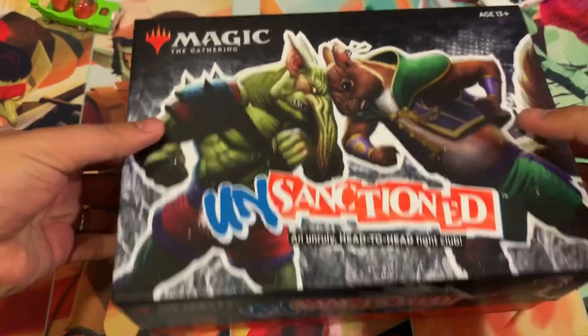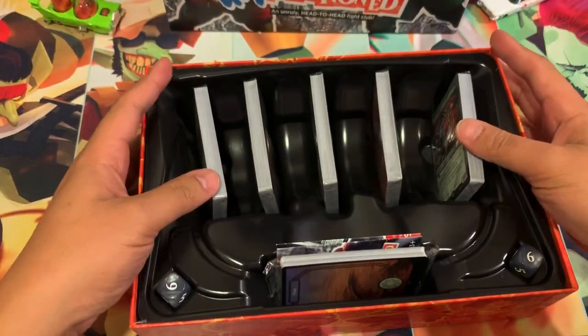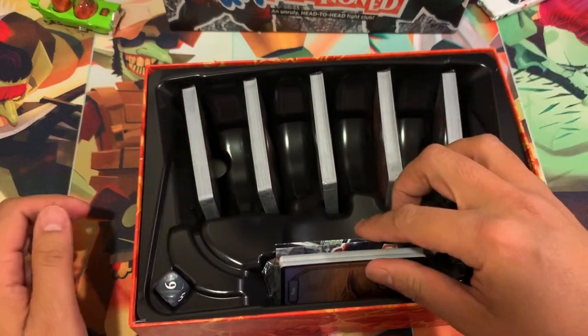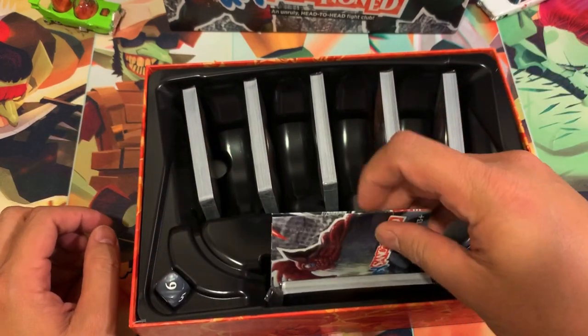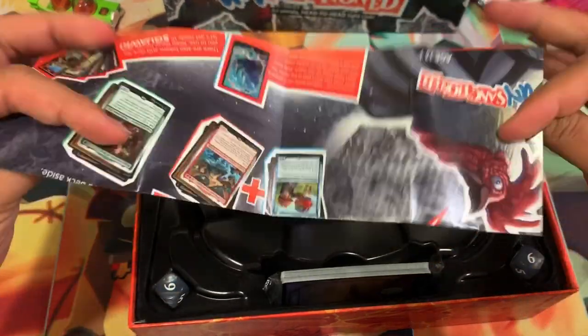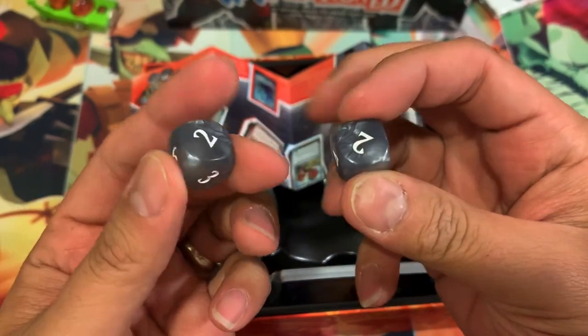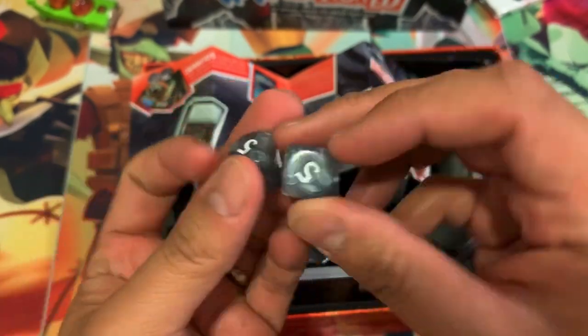Here we go, as I struggle as always. So we got our five decks all sealed, our land cards, and maybe the 16 new packs. In here we have the description and the dice, which are kind of plain to me. There's a two-die. The description card — let's take a look at that insert.